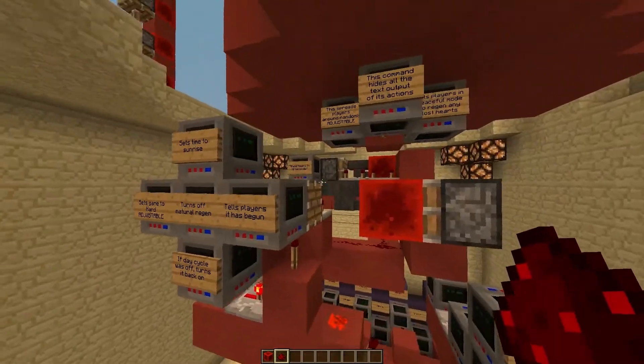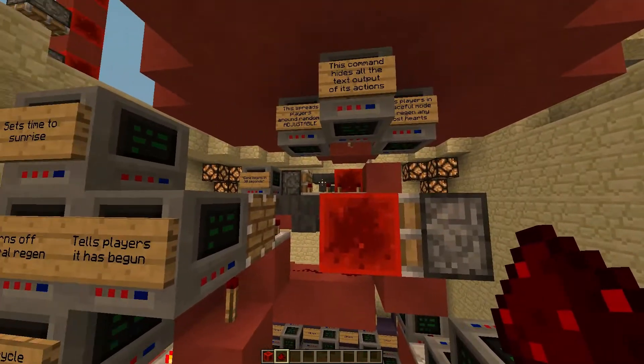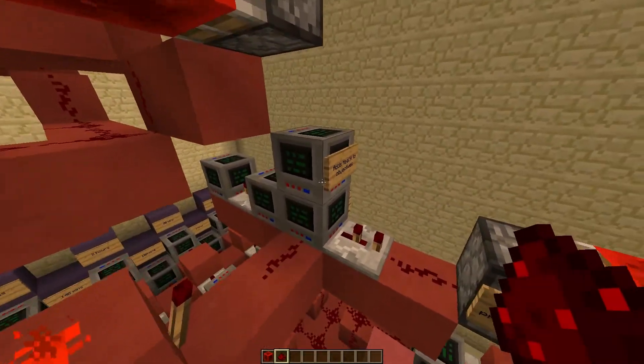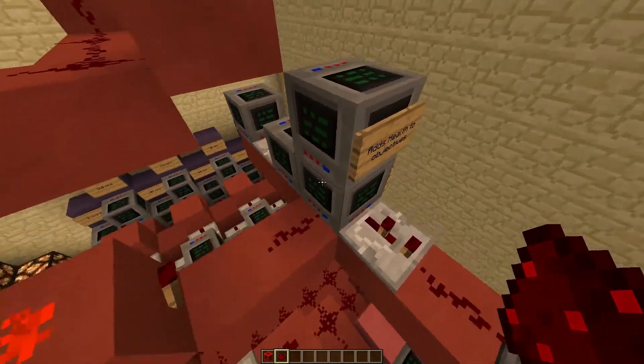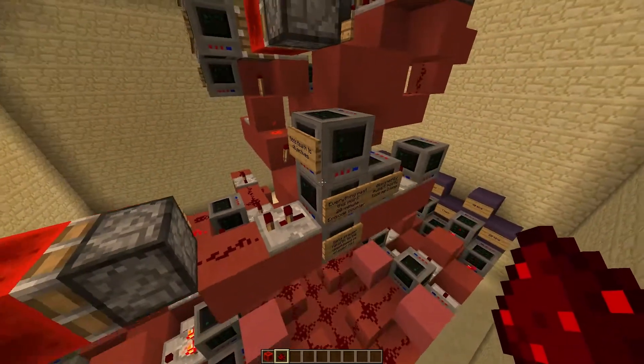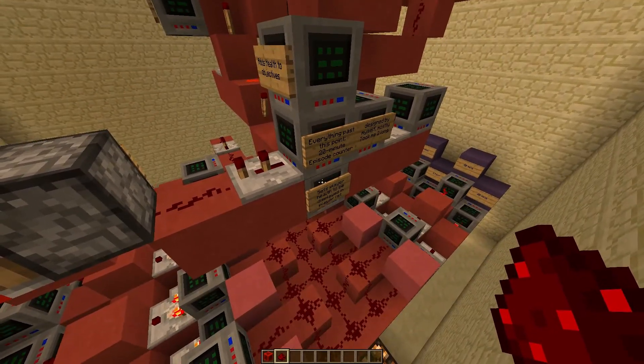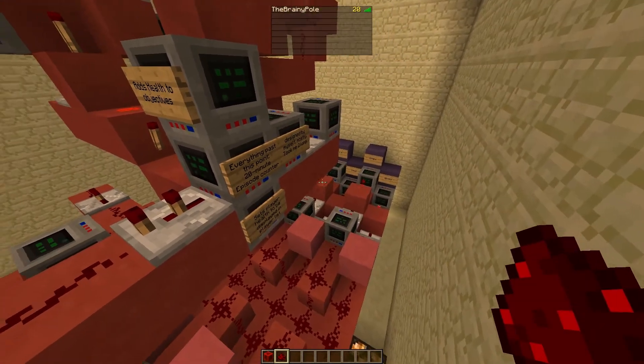While that happens, both hopper timers are reset once they're finished. When that's done, these command blocks create a series of scoreboard commands. That one and that one make it possible to see the health of the player.